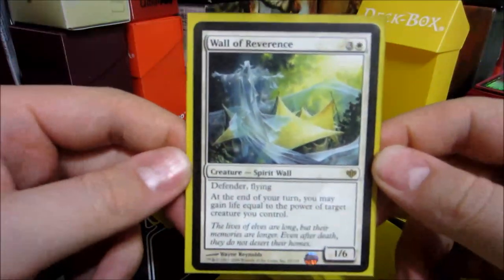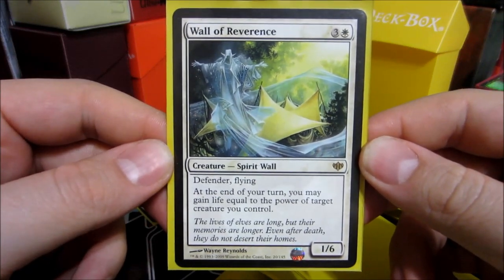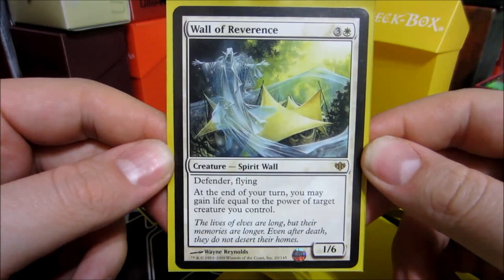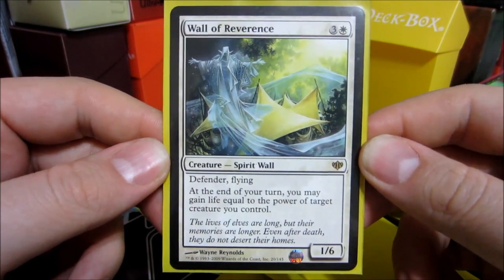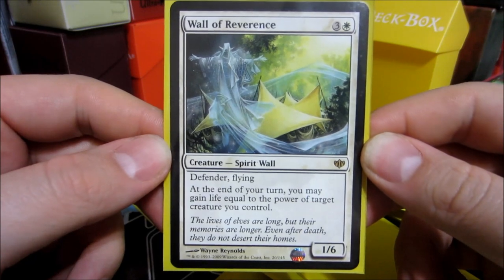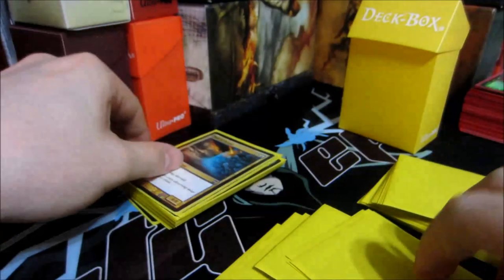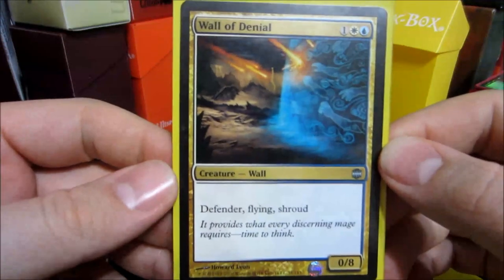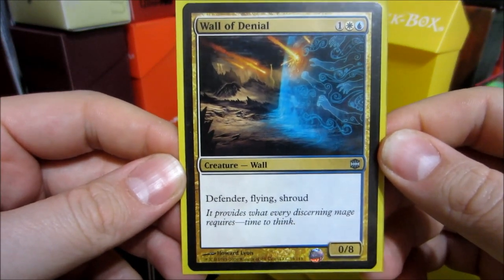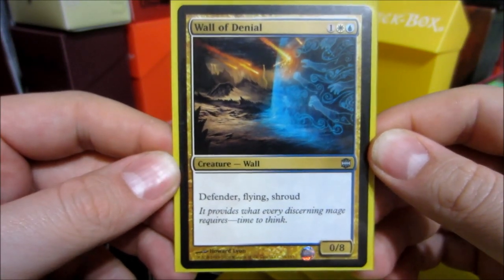And then we have a pair of walls. Wall of Reverence — it's a 1/6 for one white and three colorless, defender with flying. At the beginning of your turn, you may gain life equal to the power of target creature you control. Pretty neat. And Wall of Denial is a good one too — 0/8 for one colorless, one white, and one blue. Defender, flying, with shroud.